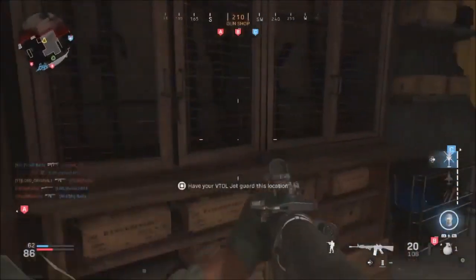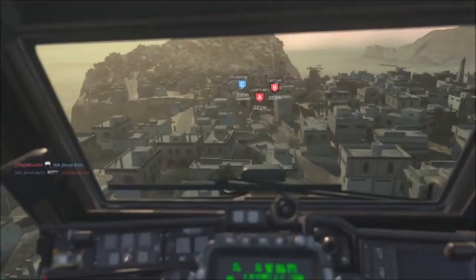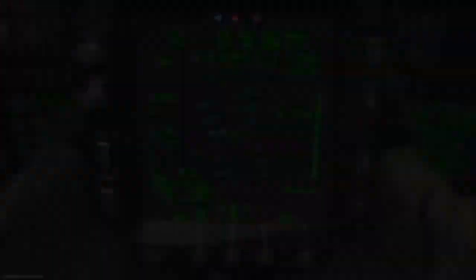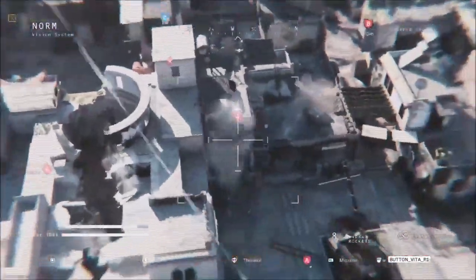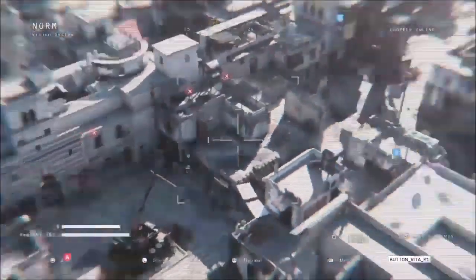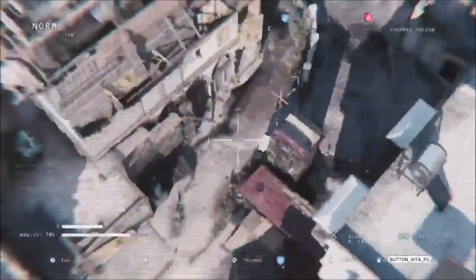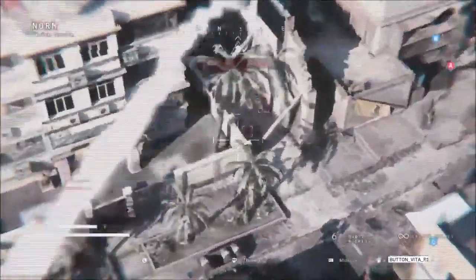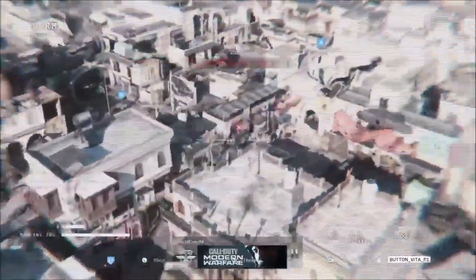Another new addition is in-game events. These are not like Fortnite events with Travis Scott or Marshmello — these only affect gameplay. Supply Choppers are a bunch of helicopters that come in, and shooting them down gets you three UAVs, two armor boxes, munition boxes, a gas mask, a grenade launcher, and tons of cash — and that's just the minimum. It's essentially trying to speed up the pace of the game.